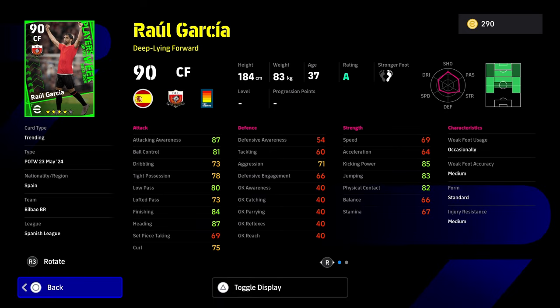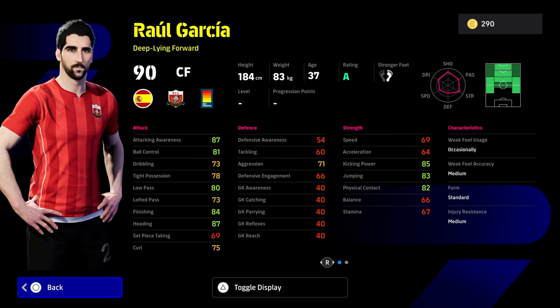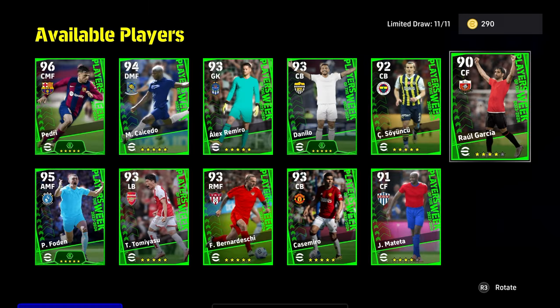We also have Raul Garcia. I think he scored two the weekend as well for Bilbao. He's going to be a fairly poor card — he's down as a deep-lying forward. I just don't see the point in these cards. One-touch pass, first-time shot, aerial superiority, yes. But balance, acceleration, speed, high possession, and finishing are nowhere near 90 for any of those stats. So it's a big bust there.